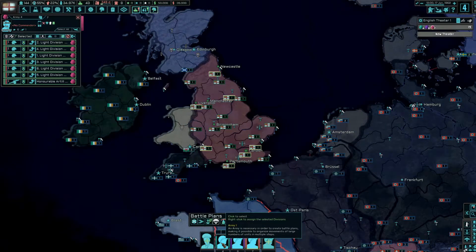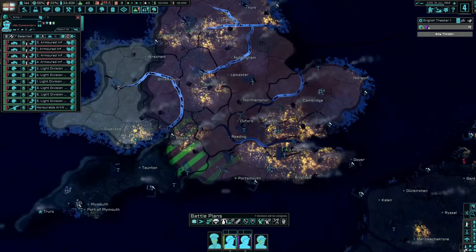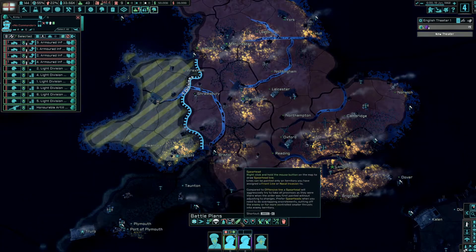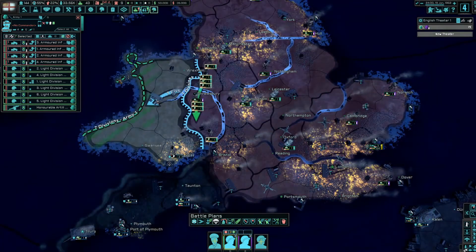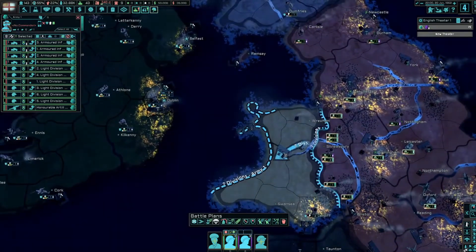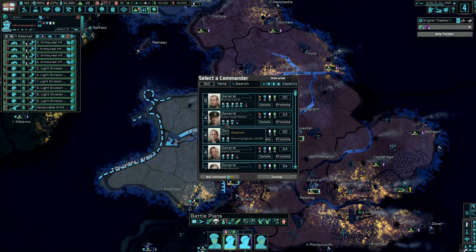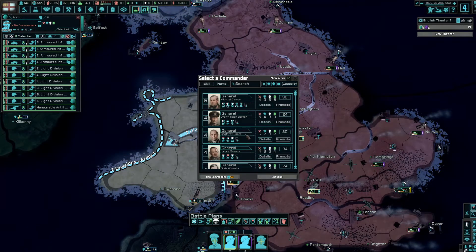Let's throw all our soldiers into one army and line up against Wales. We check our commanders — there are some high-level generals here, though it'll all change when the rebellion breaks out. Evelyn gets to be our general, and there's Monty as well as a field commander.